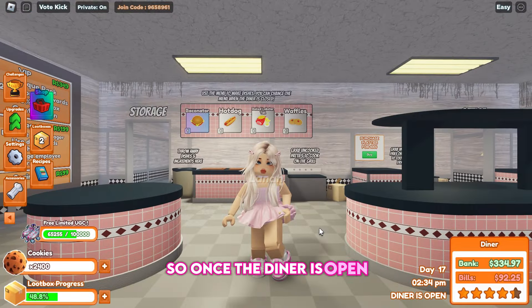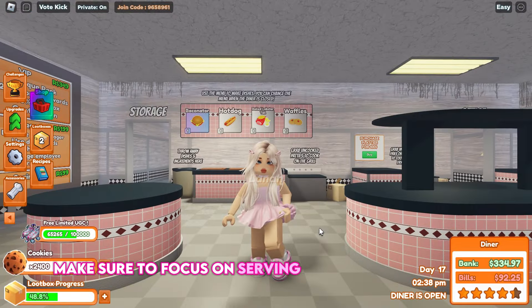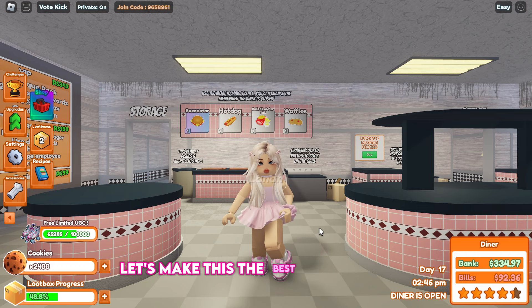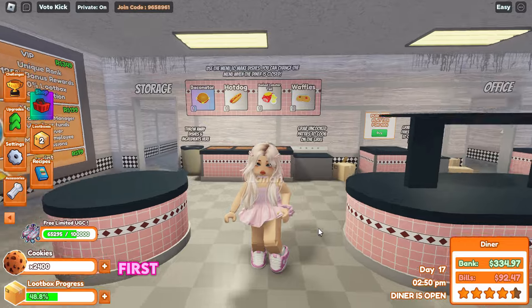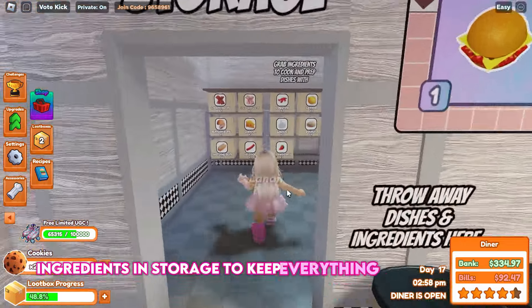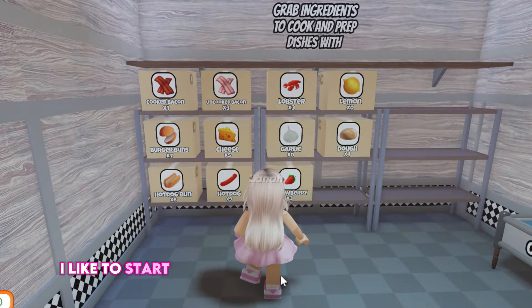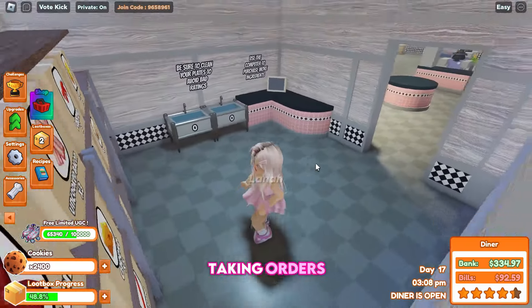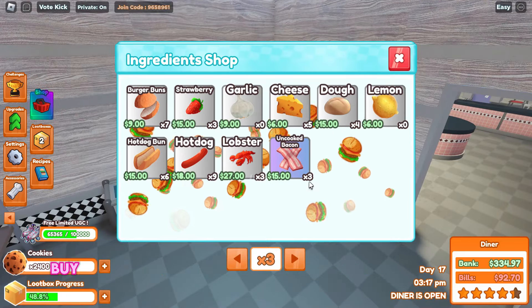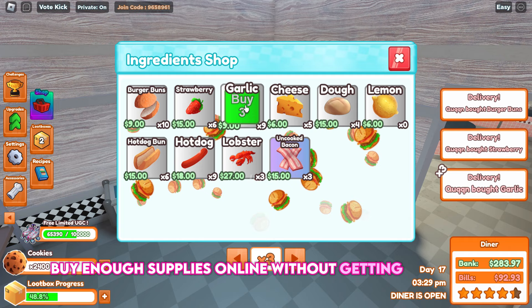Once the diner is open, make sure to focus on serving customers efficiently to earn those extra points. First, let's make sure we have enough ingredients in storage to keep everything ready to cook. I like to start by preparing the dishes before I start taking orders — it helps me stay organized and keep track of everything. Buy enough supplies without getting bankrupt.